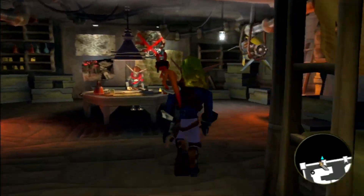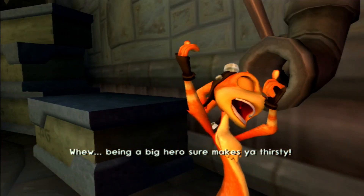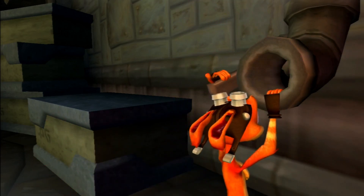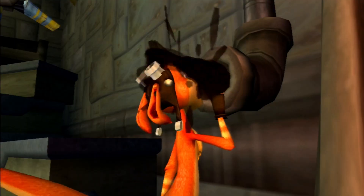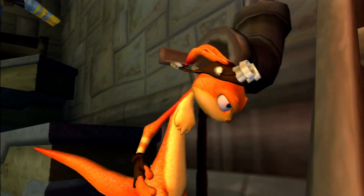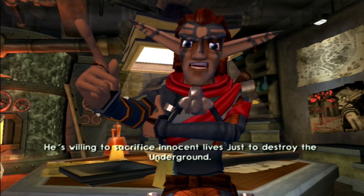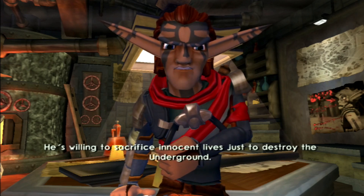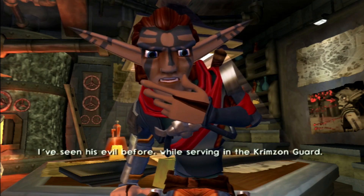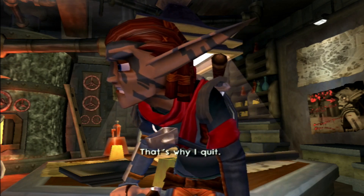Hope you enjoy this cutscene. Being a big hero sure makes you thirsty. The Baron turned off all water to the slums. He's willing to sacrifice innocent lives just to destroy the underground. I shouldn't be surprised. I've seen his evil before, while serving in the Crimson Guard. That's why I quit.